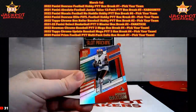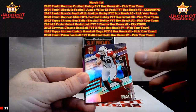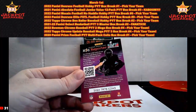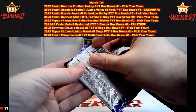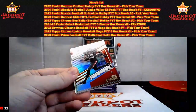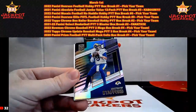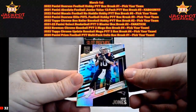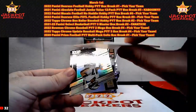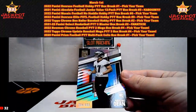Next pack — Deshaun Watson, DeVonta Adams, AJ Brown, JJ Watt, and Marvin Liao rookie, hit reporter card. Mike Evans, Matthew Stafford, Mac Jones, Tom Brady. We also got a Kobe Dean out of 999 — 284 out of 999 on the Dean.